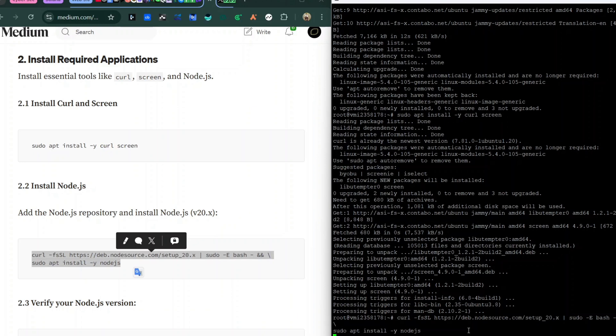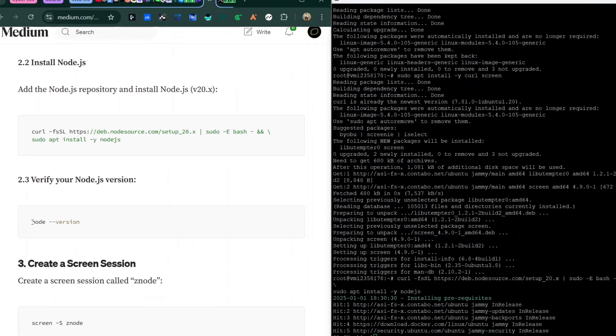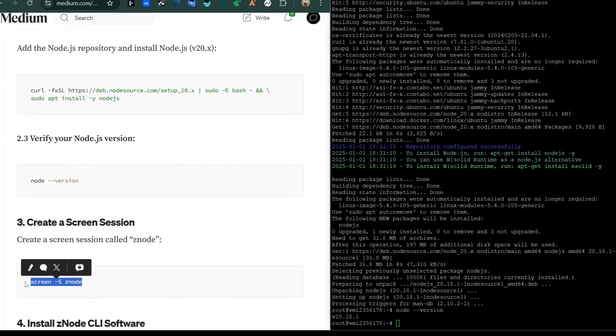The next step is to install Node.js, and after that install Screen. I'm going to show you why Screen and Node.js are important — you need them to run the Rival node. You can check your version by typing node --version. You can see mine shows 20.18. Pay close attention here because some parts are technical.